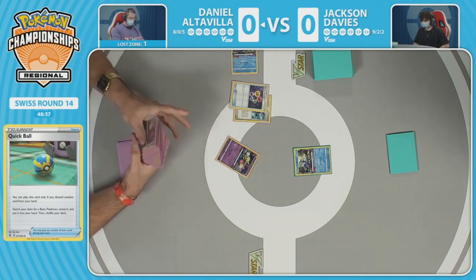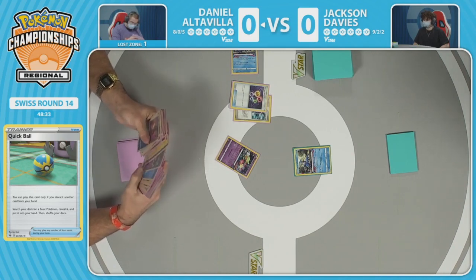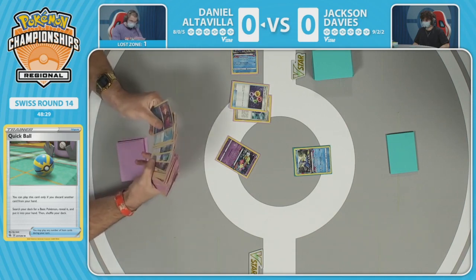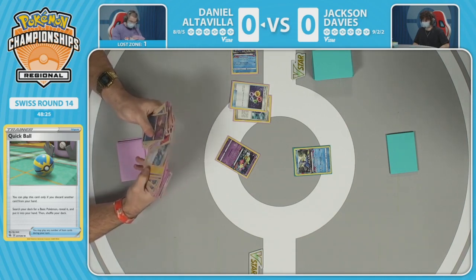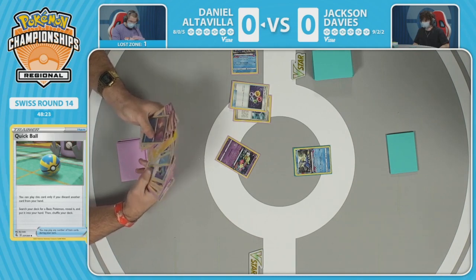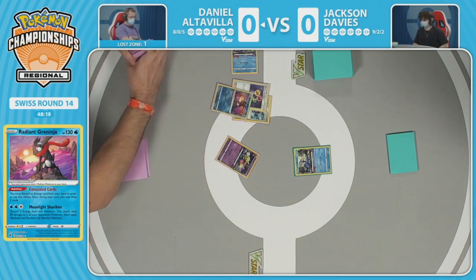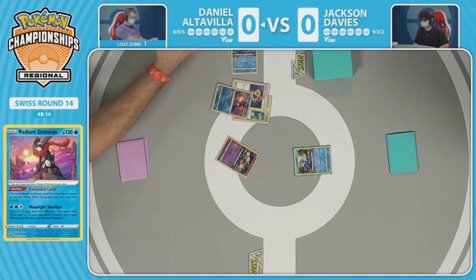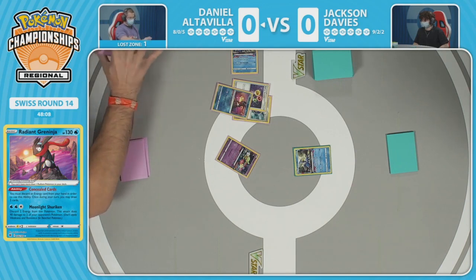Doing a quick prize search — there are two energy recyclers in deck, so the Kyogre play is still an option even if one is in the discard. Now eyeballing the Radiant Greninja for a little extra card draw. That's a huge card in this matchup for both players — they both play it. Getting that 90 damage on two Pokemon is huge because you want to be taking dual knockouts whenever possible.